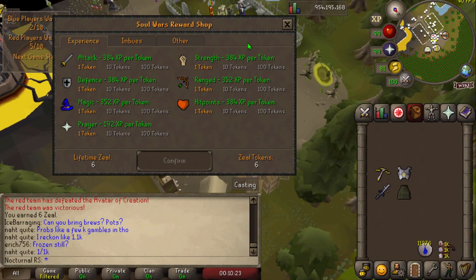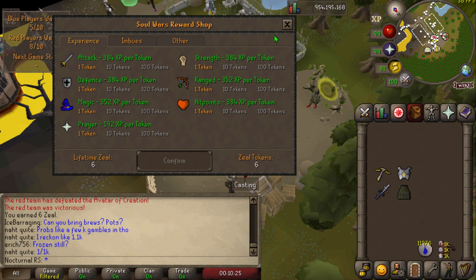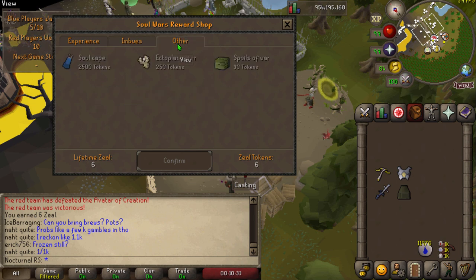Here's the reward shop. The XP rewards are similar to Pest Control. One of the main differences from pre-EOC is you used to be able to get Slayer XP — this is how level 3 accounts got 99 Slayer back in the day, and I believe Summoning as well. The second tab is for imbuing rings, which is just an alternative to Nightmare Zone — they didn't remove the NMZ imbuing ability.